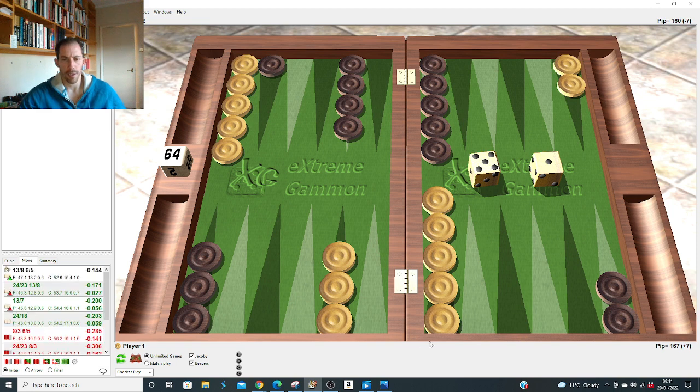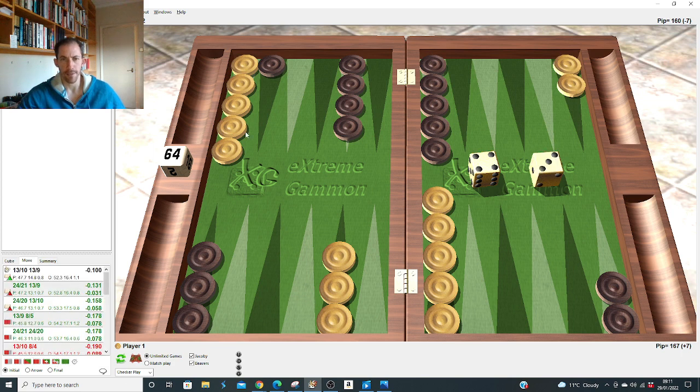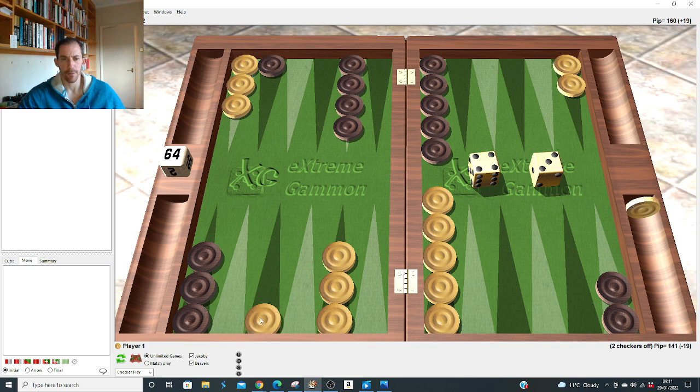Five-one after opponent's five-two: we slot to duplicate some of his fours. Lots of upside rather than splitting. We're slightly loathe to split because he's got that extra builder on the eight — if we split he can attack with sixes that don't make points. He's also in a blitzy making-point structure, so we want to counter-play by slotting the five. Four-three: same principle, come down with two men to counter-prime.